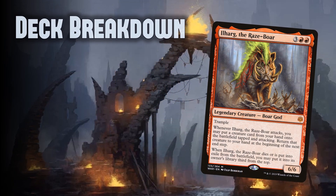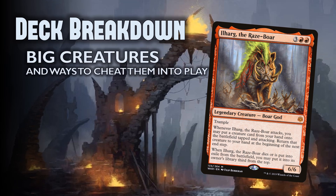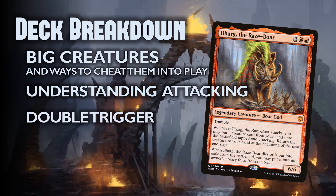Ilharg brings powerful stats — a 6/6 trample for 5 — but the biggest value comes from that triggered ability. When it attacks, any creature goes straight into play, so we'll fill this deck with huge creatures that have ETB effects or damage triggers. We need to understand these attacking triggers, and if we're taking advantage of this trigger, we might as well double it up and manipulate it. Really build a deck around it.